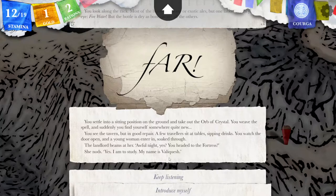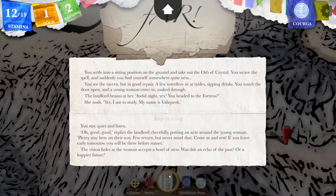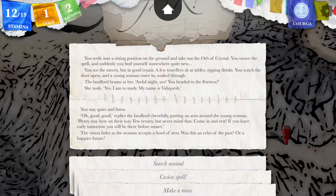She nods. 'Yes, I am to study. My name is Vallekesh.' That's probably Vallekesh, but it's spelled Q-U, so I'll keep listening. I'm not going to introduce myself — they'll notice I'm here, and I'm supposed to be viewing secretly, spying, learning what I can. You stay quiet and listen. The landlord cheerfully puts an arm around the young woman. 'Plenty stay here on their way. Few return, but never mind that. Come in and rest. If you leave early tomorrow, you will be there before sunset.' The vision fades as the woman accepts a bowl of stew. Was this an echo of the past or a happier future? It could be both.